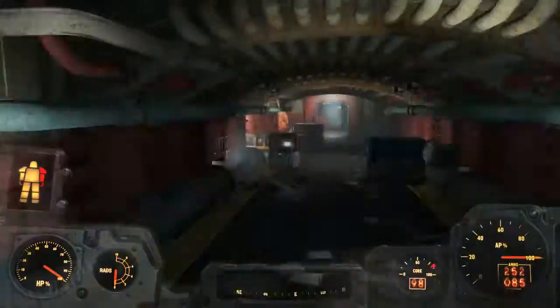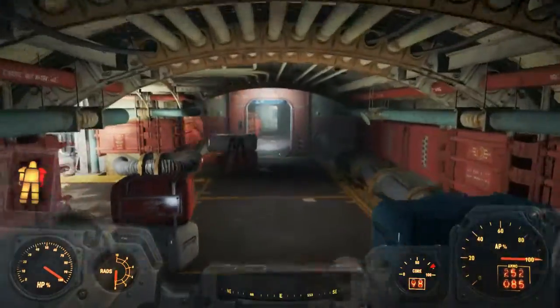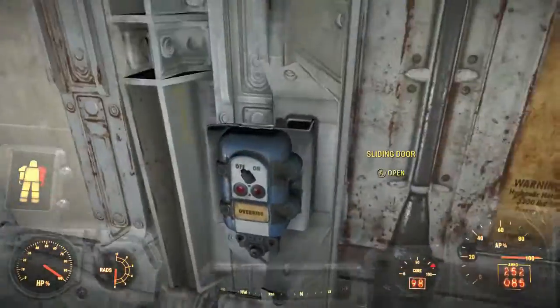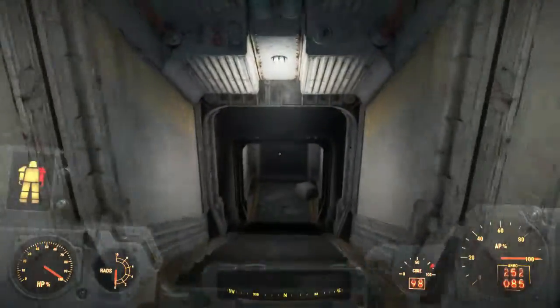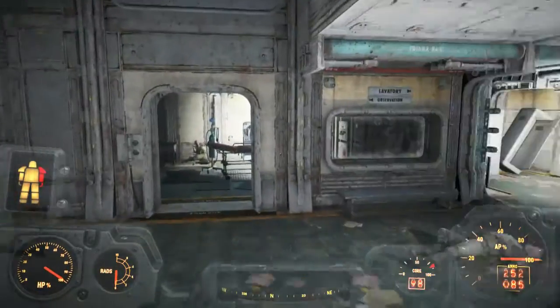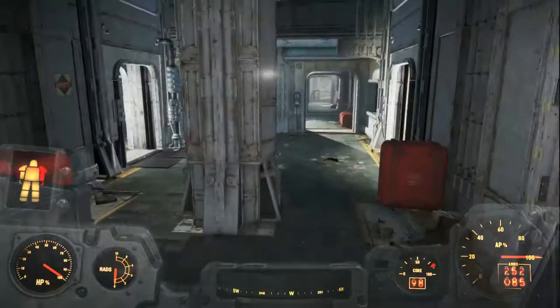If you have Scrounger, you are likely to find a bunch of ammo here. You kind of make that turn around and then you'll see the sliding door — I'm going to open that. And you'll see this area here, like a bunch of labs and observation rooms.